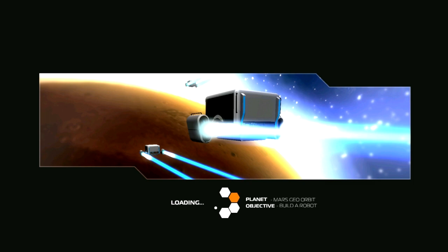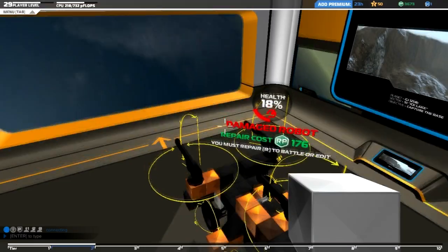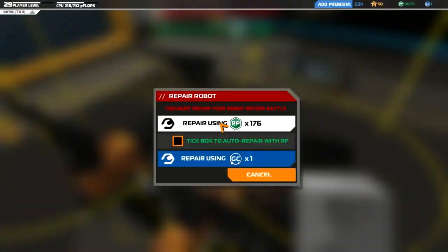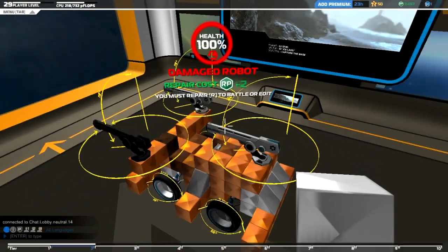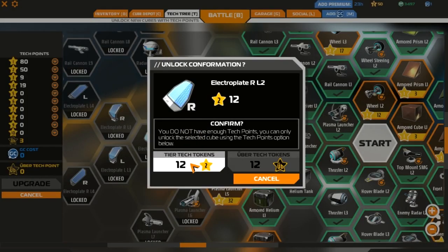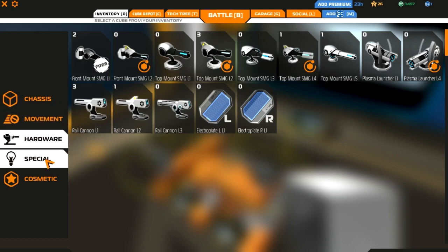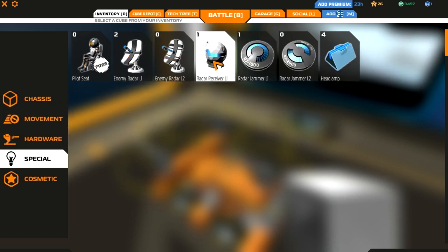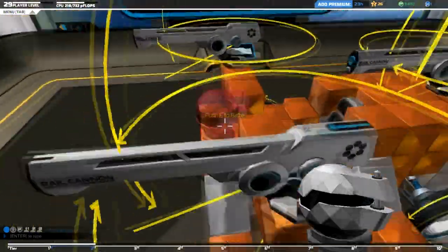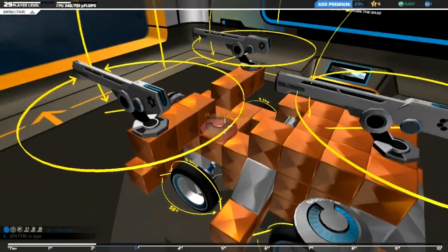Well then. So our robot was destroyed, but we got 12 tech points. Okay. Let's research that one and that one. All right, now tier three. What we can do here is add on this stuff so we can actually see them coming and hide.